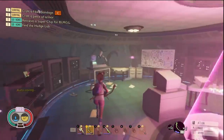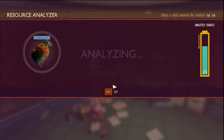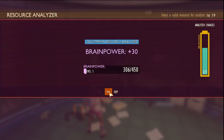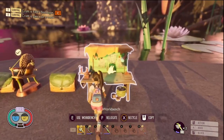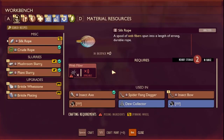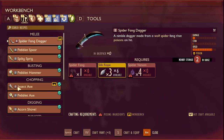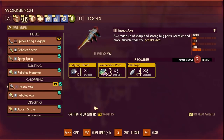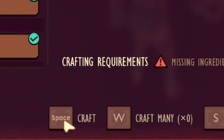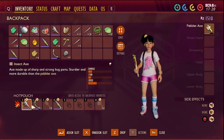Once you've done that, you basically want to analyse all of your stuff. Once you're back at your base and you've got your workbench all set up, you then want to go into your tools and here it is — the insect axe. This is the level 2 one. Craft. And there we go — you have yourself your level 2 axe.